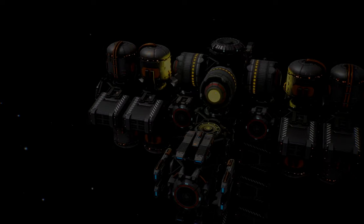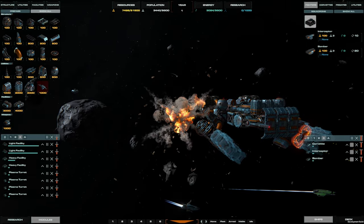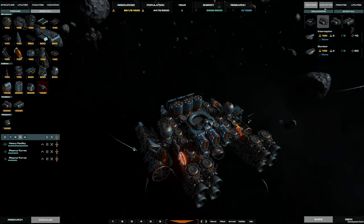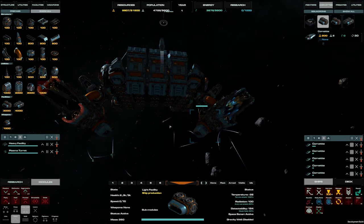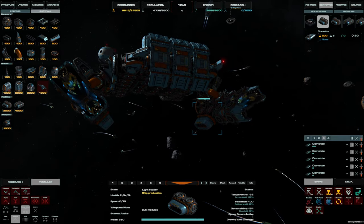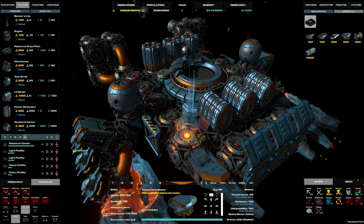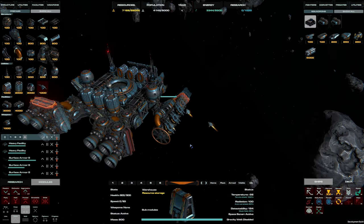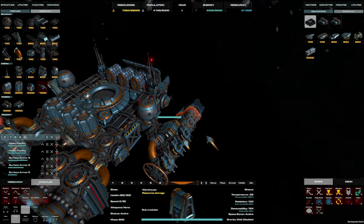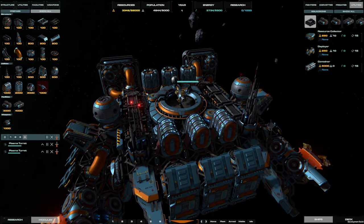There will also be tactical maneuvering and positioning — players must take strategic decisions regarding their ship's movement, approach, and defensive measures to gain advantage over opponents. And they circle back to customization, where you can obviously change your offensive and defensive capabilities by installing better weapons, upgrading shields and armor, and improving maneuverability — basically the ability to tailor it all to your playstyle.